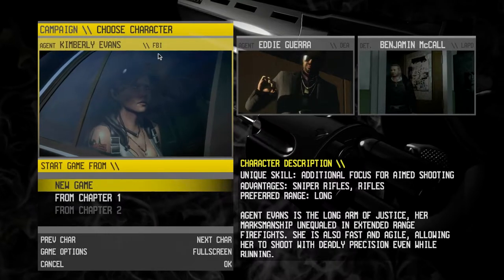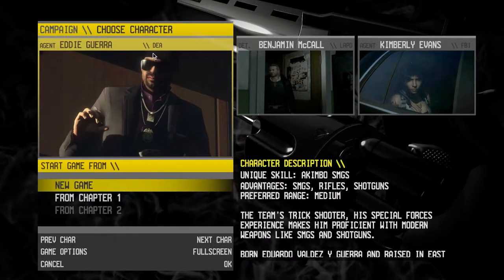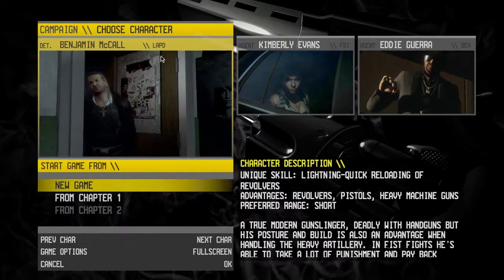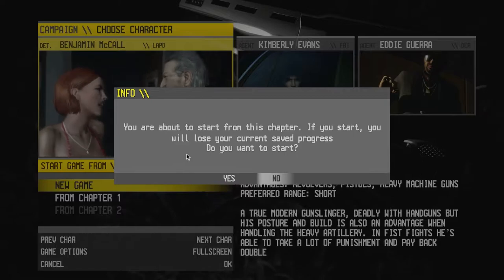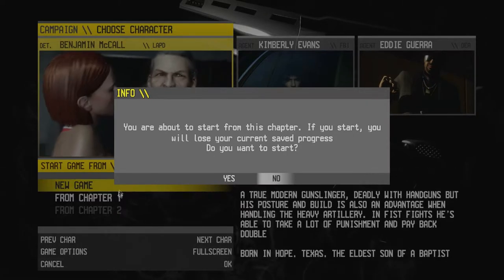So that's his intro. He's with the LAPD — Los Angeles Police Department. Kimberly Evans is part of the FBI, and Eddie Guerra is part of the DEA — drugs, blah blah blah. Anyway, let's start a new game. I just did up to chapter one in the test record to see everything was going well, and it did run at 60 FPS, just like the first two games.